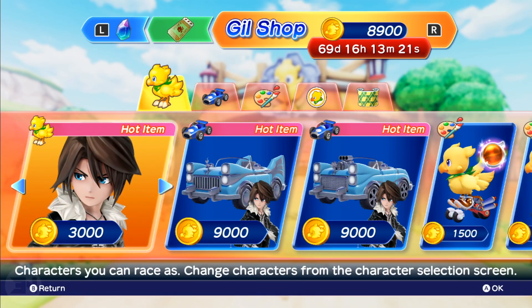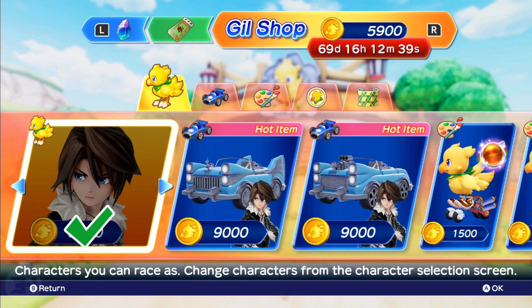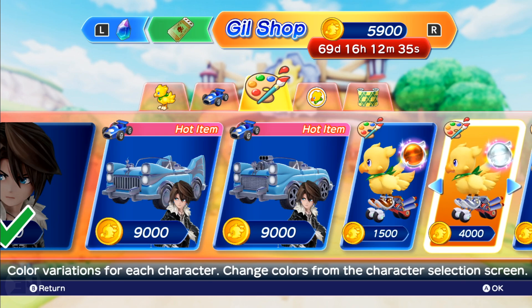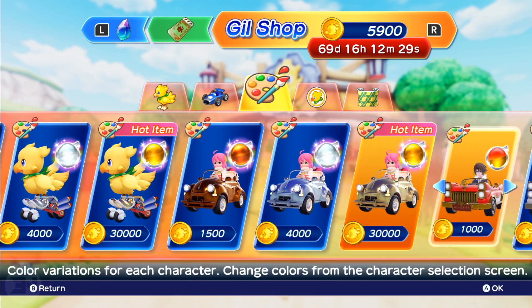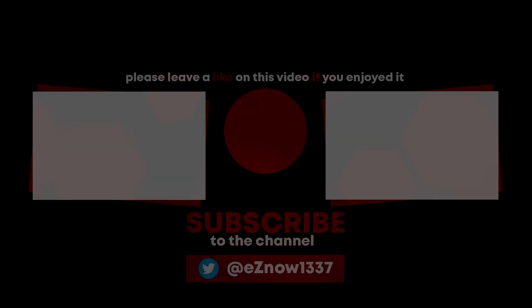With all this Gil I could probably end up buying Squall too — so if you're invested in the game and Final Fantasy characters, it's not an awful thing to buy. Let's check the Gil shop — I've got 8,900. I can buy Squall himself, so I'm going to do that. Now I've got 5,900 left and can't afford most of the cars. I'm going to hold off and play the game to see how much Gil I earn per win before deciding what else to spend on.